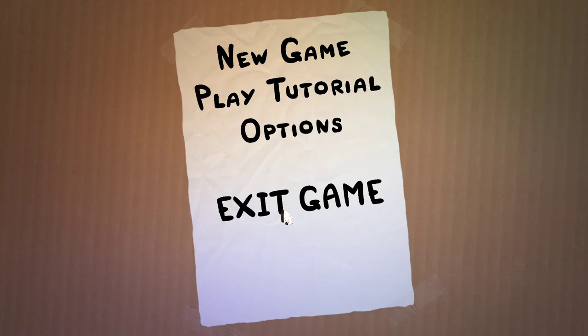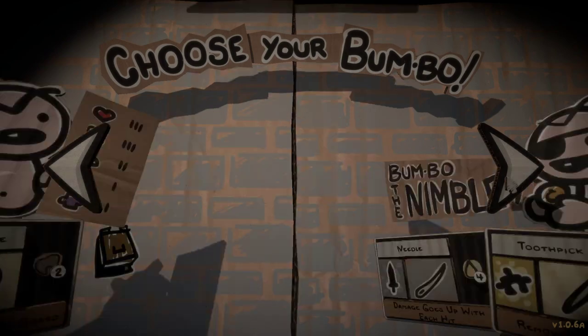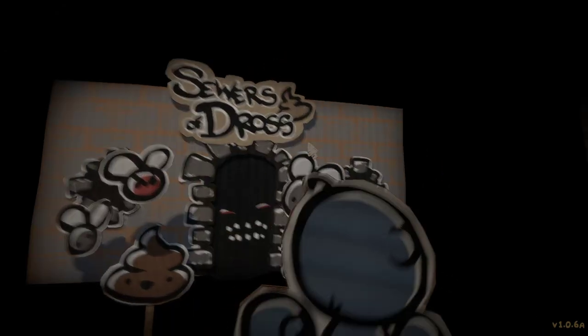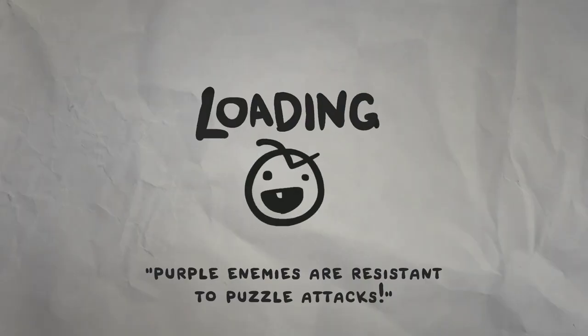Hello everybody and welcome to the Legend of Bumbo. In the previous episode we unlocked and played Bumbo the Dead, and he's pretty difficult as a character. We're gonna give him another go. Basically his starting items are really good but they switch over their mana cost every time, so it's really hard to reliably be able to use things — you just have to collect a lot of all of the manas.